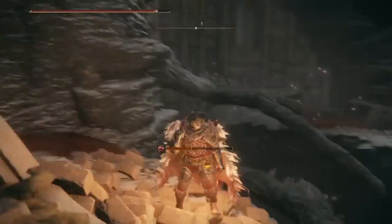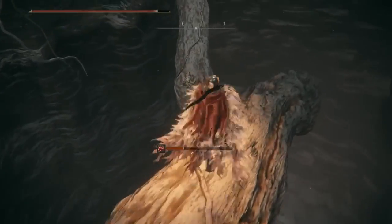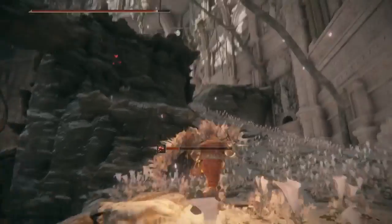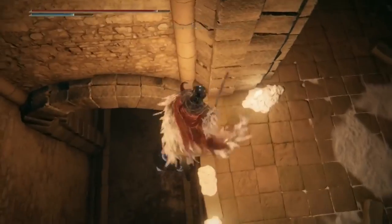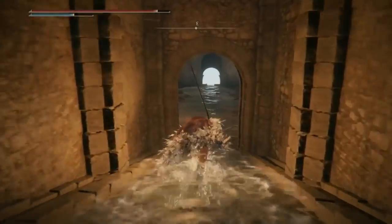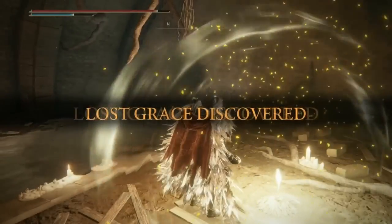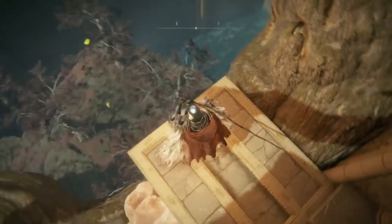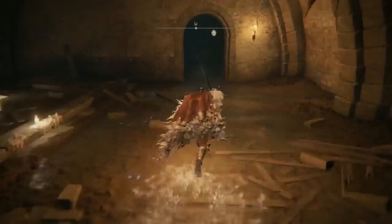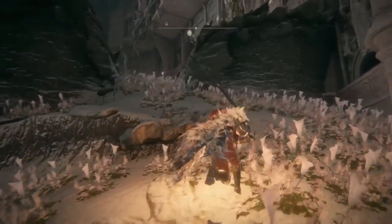Once you've done here, be very careful walking along these precariously thin routes. Once you get to the other side, grab a Golden Rune 10 in this room, then go down the ladder and light the site of grace. We'll come back to finish this area, but there's a crazy hard boss fight ahead, so make sure you light this checkpoint first. Stick your head out the sewer to check the next area — that'll be covered in part 2. For now, head back up the ladder and come up the hill to the northwest. Be careful, a Kindred of Rot is waiting.